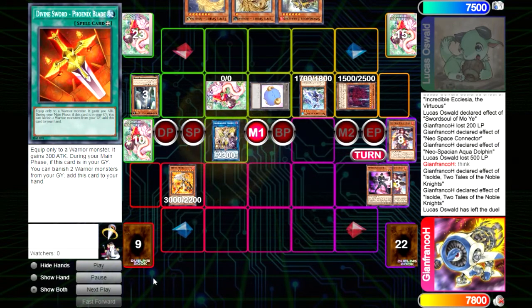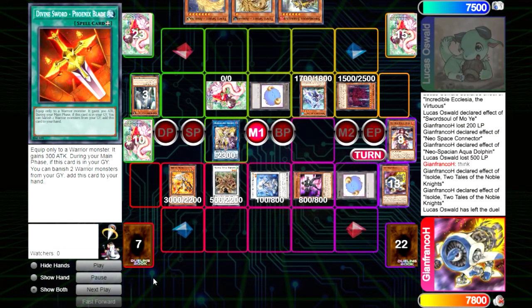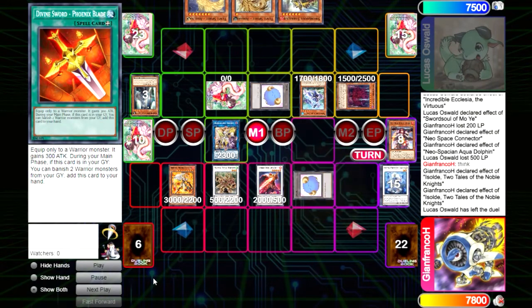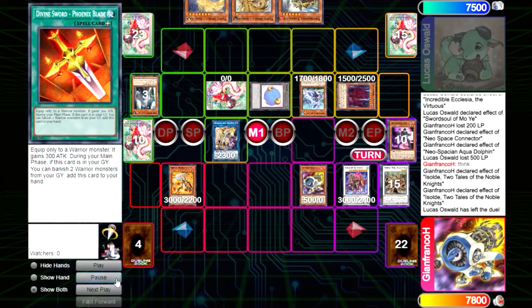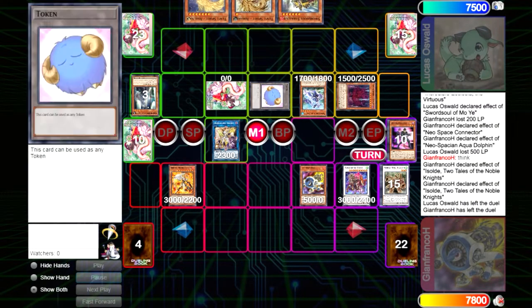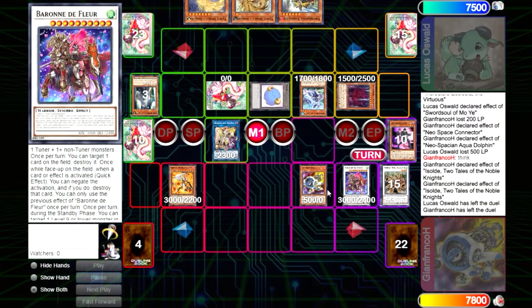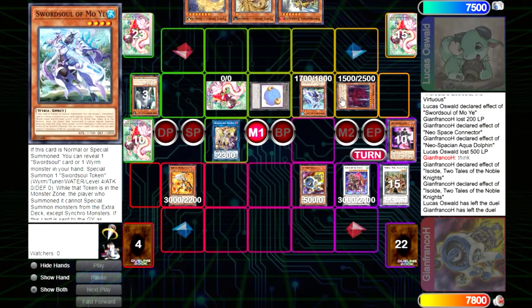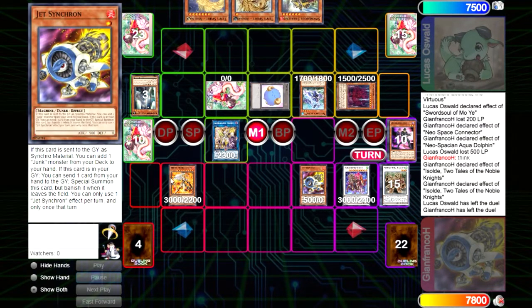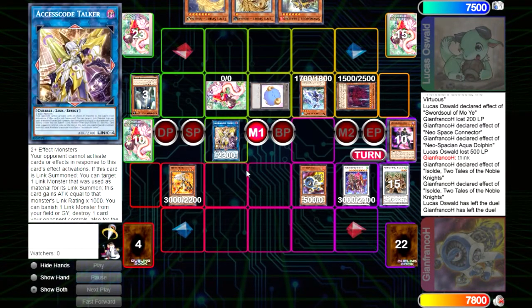For the win, go Access Code, then Doppel loop and straight into Fleur — five, seven, ten — and that was GG. Fleur pops the set, this beats the token, Gear Freed beats this, equip this, attack, attack — that's it.